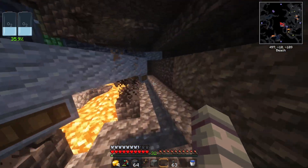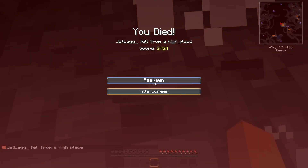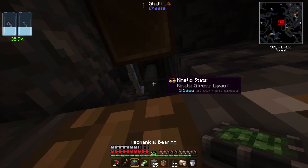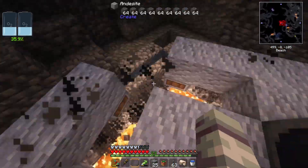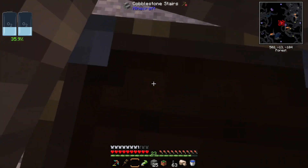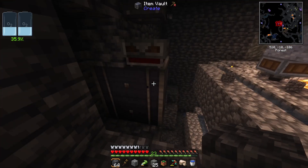I forgot to attach the portable storage interface over there - that's why it's not connecting. Let's fix that. Oh my goodness, this feels bad. I think we may need to put some hazard tape around here, this is not safe. Okay, if I break this I can get out. There we go - now we've got it connected up so that it is spitting all of the deep slate into this item vault.